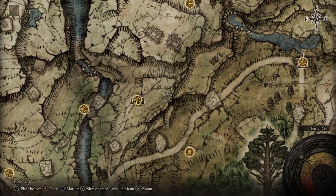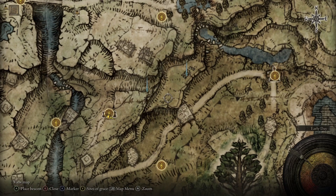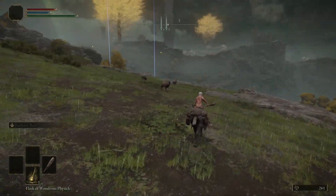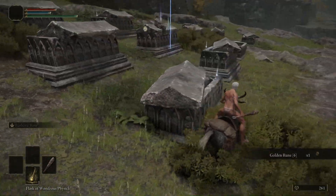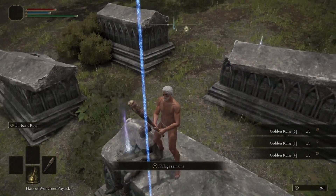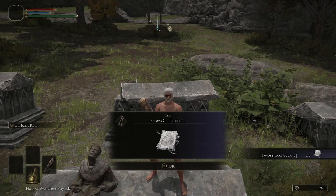Make sure you grab the Site of Grace at the Artist's Shack because we're coming back here later. From here, head northeast to those squares on the map — that's a graveyard where there are golden runes and a crafting recipe we need. Follow the cliff to the northeast, drop down where it's safe, and you'll find the graveyard. Grab all the golden runes, and there's also the Fever's Cookbook number one, which gives us the recipe to craft sleep pots that we're going to need for a boss later on.